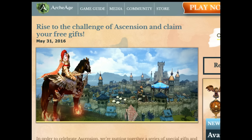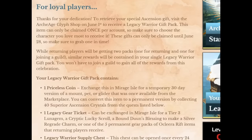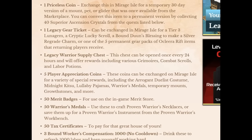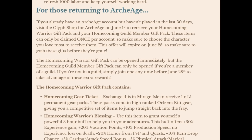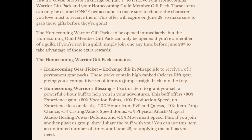I'll show you the Trion Worlds page - it says get all the information here on their website. For loyal players you get some stuff: 50 merit badges, 50 warrior medals, 50 tax search items, three bound workers compensation supply chests, gear tickets, and a couple other things sprinkled in. Then they go into the returning players section, and this is where the whole event gets insanely complicated.